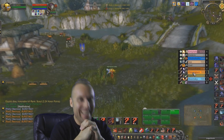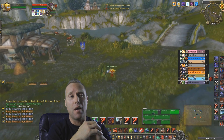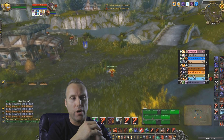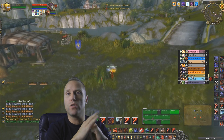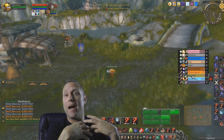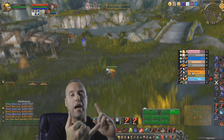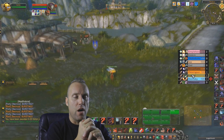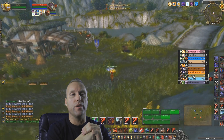I'm constantly clicking on targets, seeing what they're doing, who they're targeting, and where they are on the map — and calling it out. My role as a flag carrier is to pay attention to what's happening on the map and make sure I know where the rogues and druids are. If you're another class you have other roles to follow, but one of the most important things is listening to the person calling out targets.